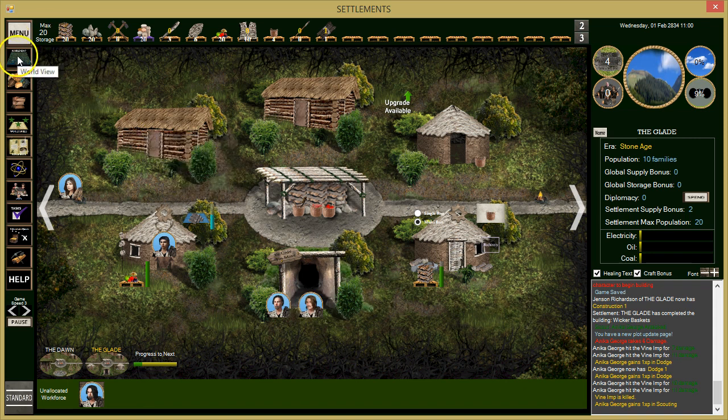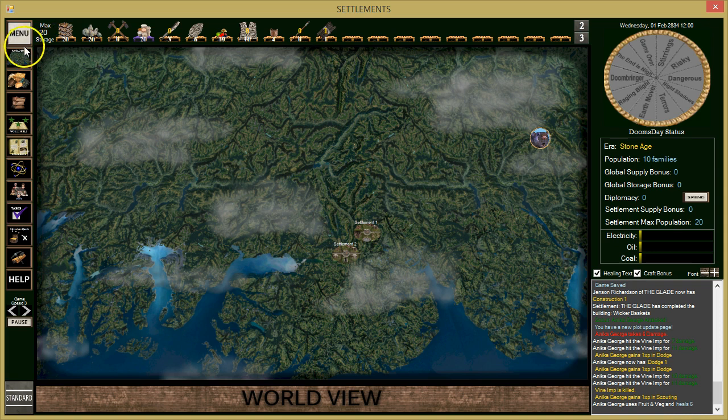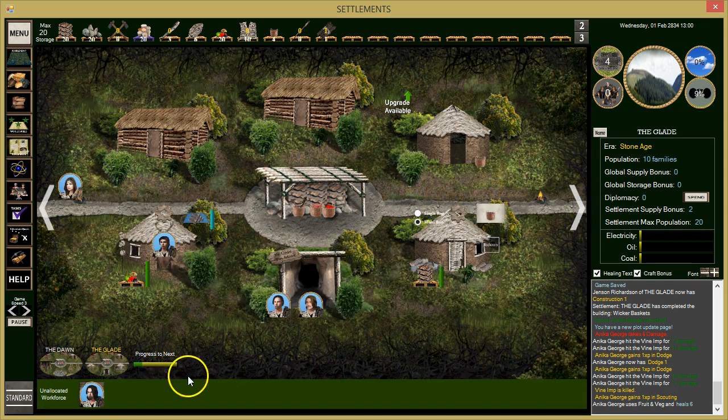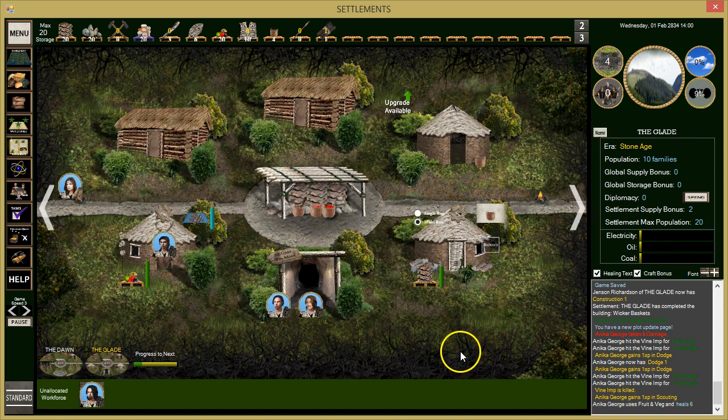She's continuing scouting. She got a little injured so she'll use food to heal. Jensen has very good stamina. We're going to want to start baking if we can soon.